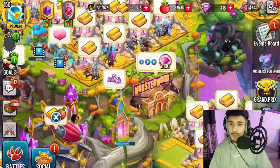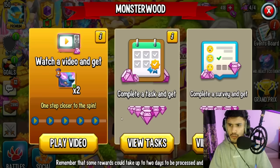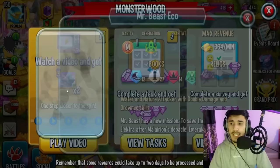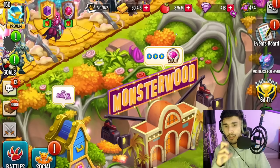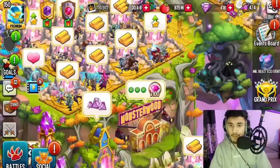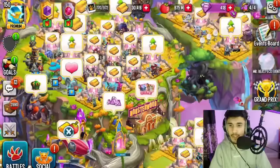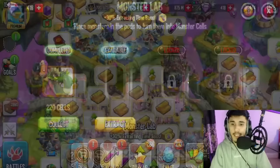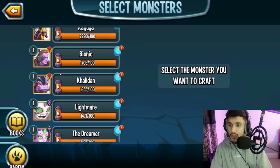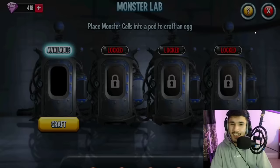That was the free-to-play breeding method. Another way is through Monster Wood — if you have it unlocked, you can watch around 100 to 200 ads and you have chances of obtaining Mr. Beast Eco cells. You can get up to two of each, and you have roughly a 50/50 chance between Mr. Beast cells and another mythic. Watch enough ads to collect the cells and craft the monster.